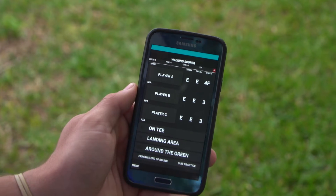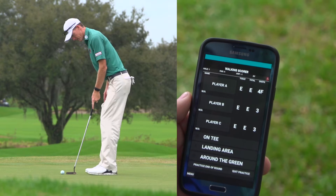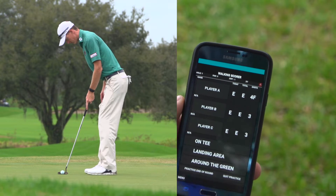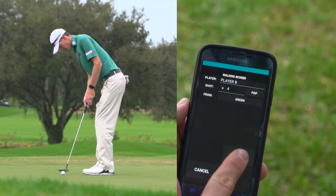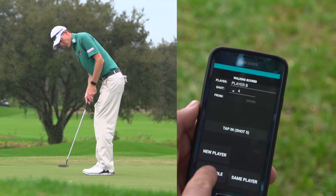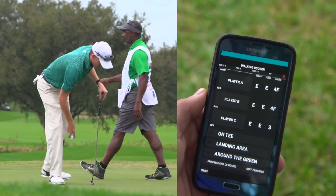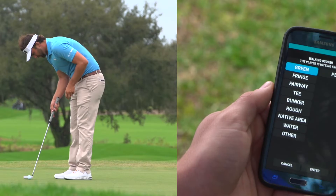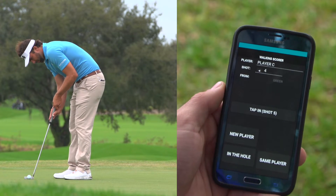Player A now has a 4F — the F stands for 'finish that hole.' So let's finish up player B and player C. Player B is still on the green — enter, addressing the ball, shot hit. We'll select 'in the hole.' Did the shot really go in the hole? Yes, it did. Player B continues on. Player C is on the green — enter, addressing the ball, shot hit.